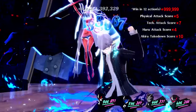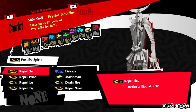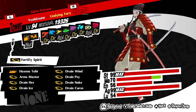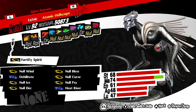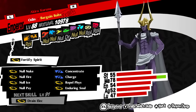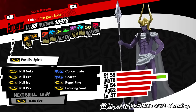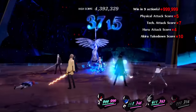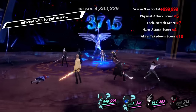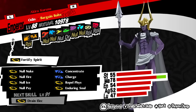First, I needed to take as little damage as possible — you'll see why later. So I modified a few Personas using skill cards to ensure I'd be as safe as possible while being able to buff and attack at the same time. I first started with Odin, whom I gave Concentrate and Charge to double my next attacks. I also gave it Fortify Spirit because while testing this boss, I kept getting hit by status ailments which risks Joker getting nuked. So I had to leave gun damage open — sure hope that doesn't come back to bite me.